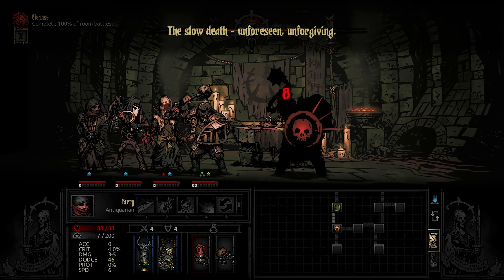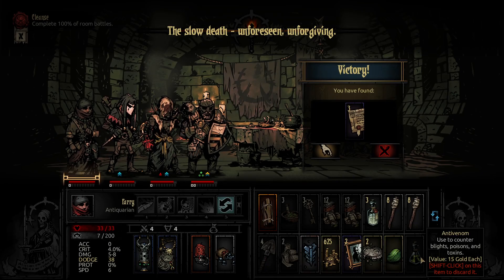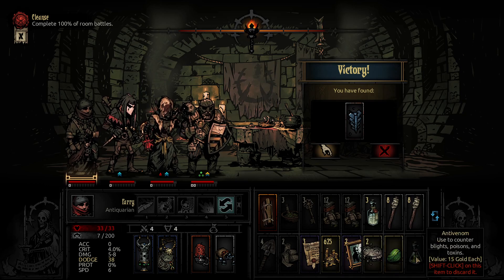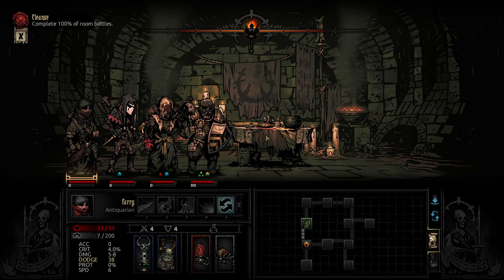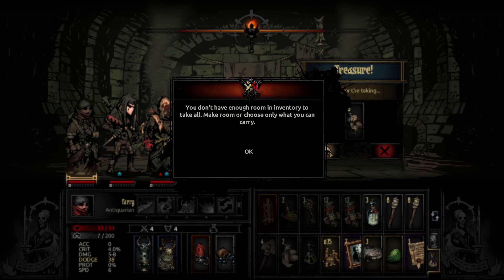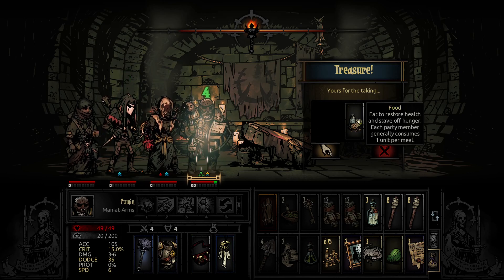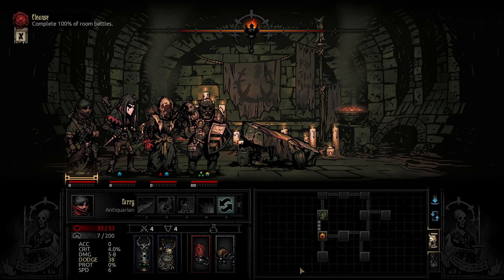The slow death, unforeseen, unforgiving. Move stone — don't want that. What have we got? Makeshift dining table — it's medicinal herbs. Food-wise, not much on that. Still no scouting.